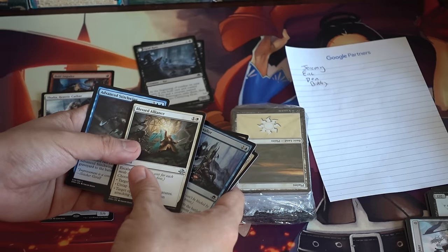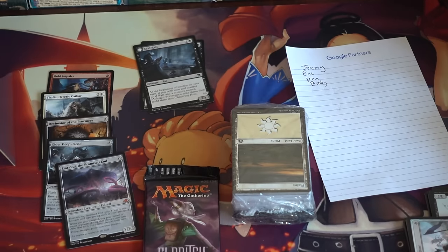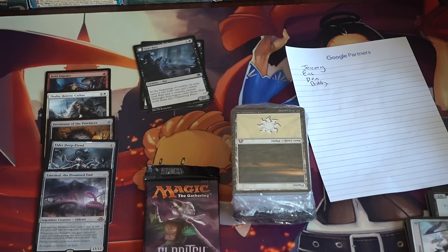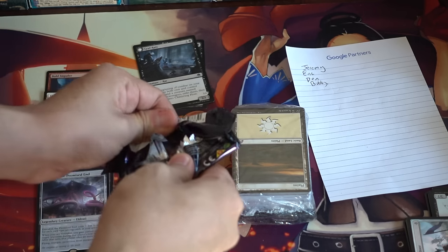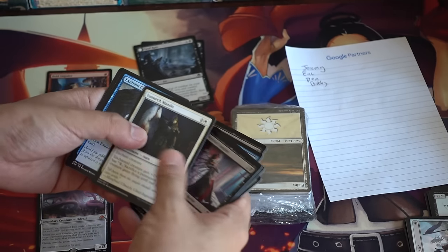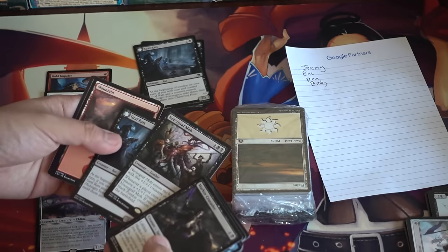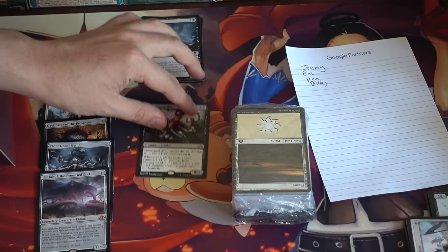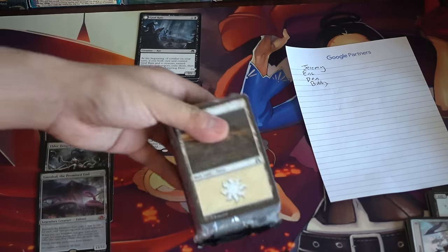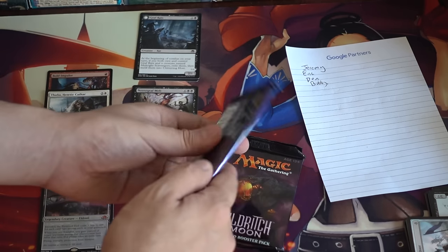Let's see what we got — Blessed Alliance. And there's Emrakul — we got a foil Emrakul! Wow, this has been a fantastic fat pack. I think when you buy a fat pack initially you get better cards — that's just what I feel, that's my experience, that's why I'll stack all my fat packs in the beginning. Jeremy, this is very very good. Some type of mob and another rat. We probably made our value already with the Elder. I'm pretty sure Elder Deep-Fiend is the emerge card that everyone's playing or trying to get.